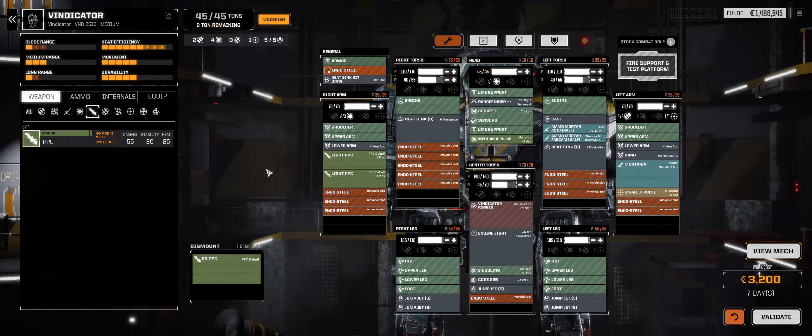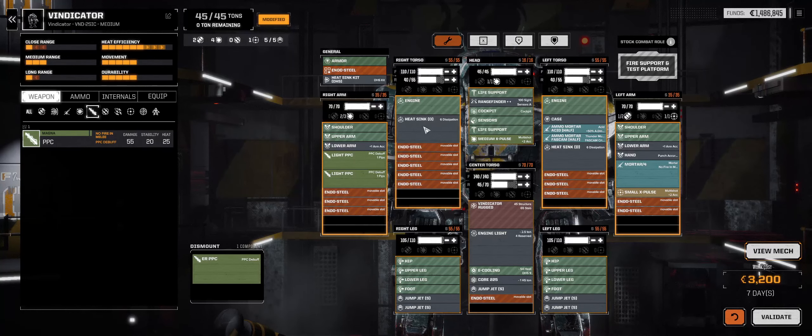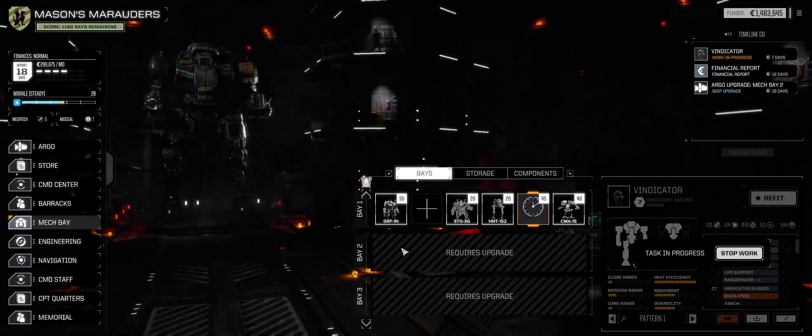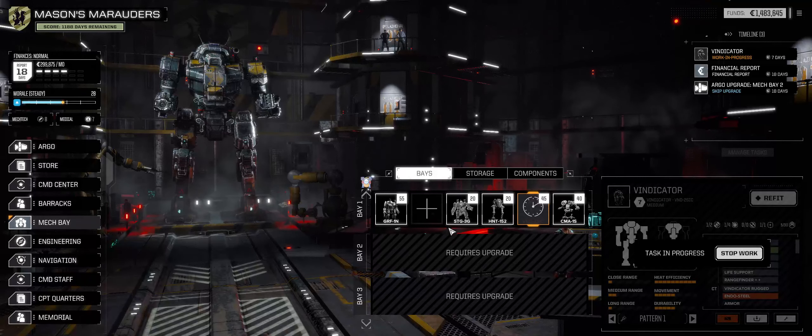And two light PPCs. For heat management, it puts us in pretty good shape. What I would like to do eventually is maybe go large laser, two mediums, and another medium, and then balance out the weight a little bit. Seven days to do that. We're going to see how that works. Shouldn't be too hard.